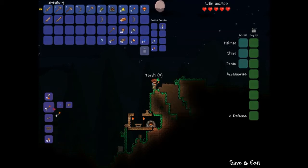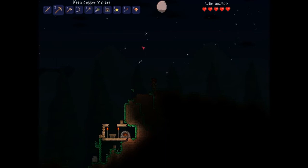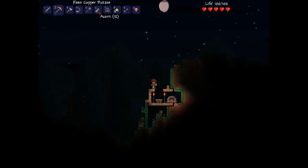But I'll show you how to make torches. You just need to find a slime and kill it basically — that's how you get slime gel.